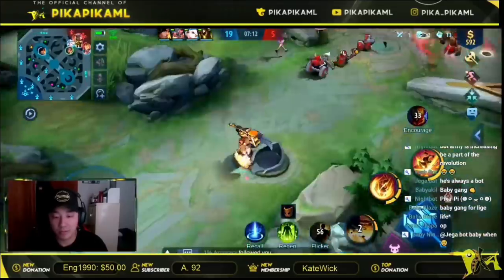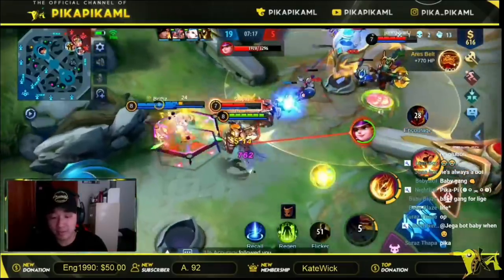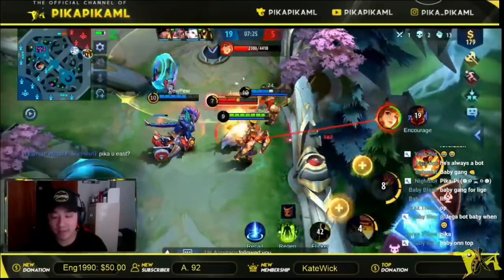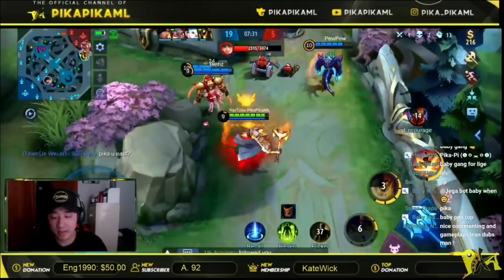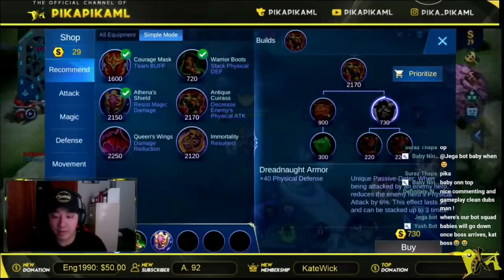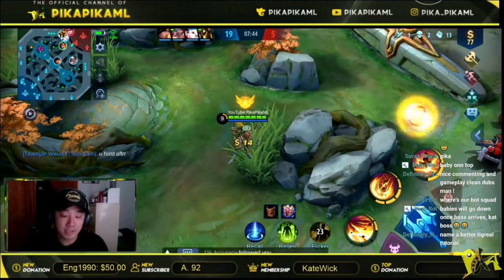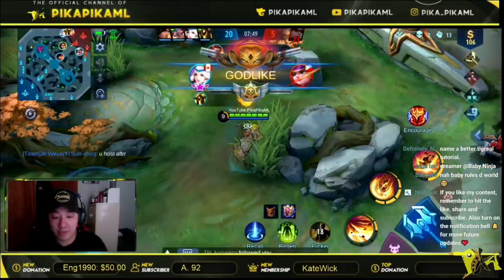Not much we can do here. I'm gonna block his cards — he should be fine. The best thing to do here is just freeze the wave. I pushed her to save my team because she could have ulted there. Next item I'm gonna get is Antique Cuirass, because they have armor from Minsitthar and Chou. I saved my team — bot lane landed a nice jump, got a 2-man knockup, and I pushed her so she used her ult.